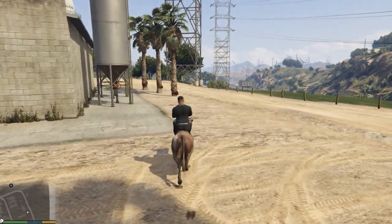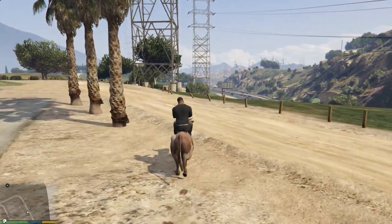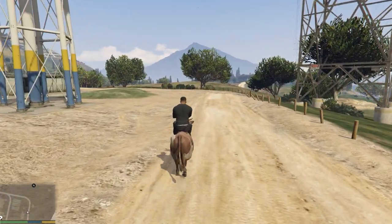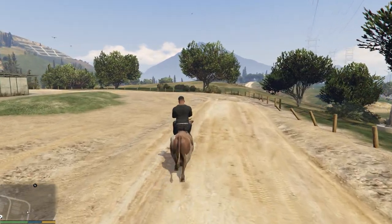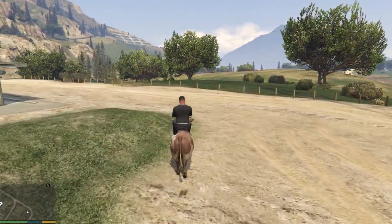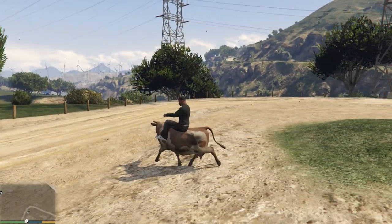Moo to you too, my friend. But there's just something about this that makes me smile. It's just wonderful to see Franklin here on top of a cow, riding it along the countryside. That's how you use the mount mod — it's pretty simple. You just hit End, you spawn on a cow, and you move with the Zed key and look around with the mouse.